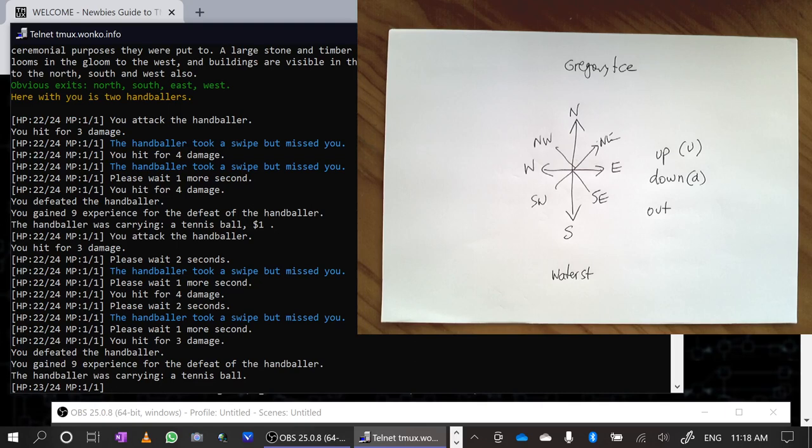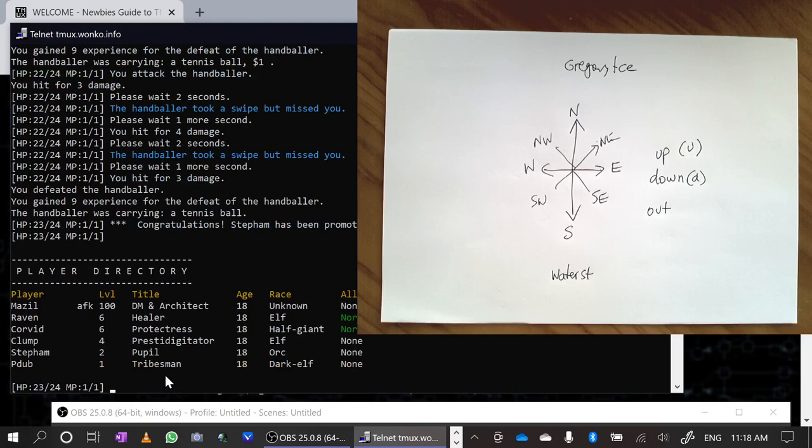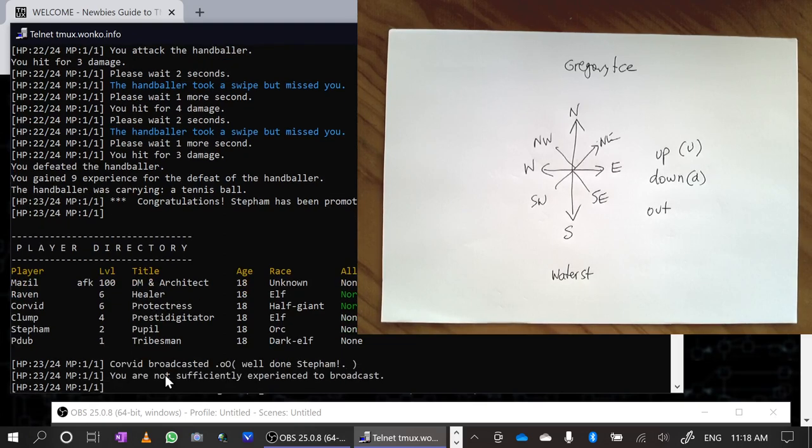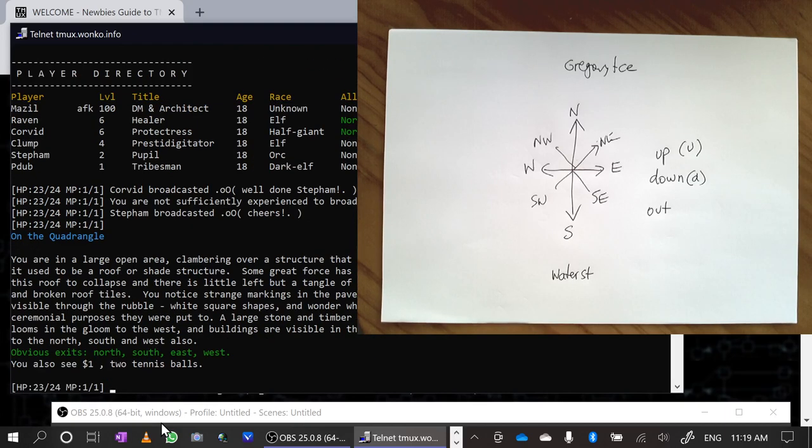I haven't taken very much damage and I am giving a bit of damage. There is a cooldown as well — you can't continually spam commands, there's a 'please wait a few seconds'. Some things have really long cooldowns: magic, for example, has quite a long cooldown and you have to wait until you've got enough magic points. I've got one magic point — that's not enough to do anything. Looks as though somebody has just leveled — that's awesome. I'm not the one broadcasting — I'm still a noob and not allowed to broadcast yet. When I get to level two and find my training location, then I will be able to broadcast. Level one can't, and that's just controlling noob behavior.